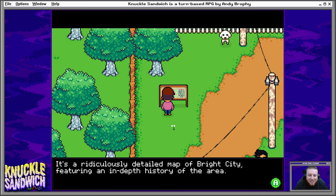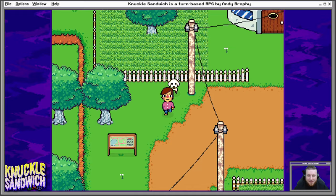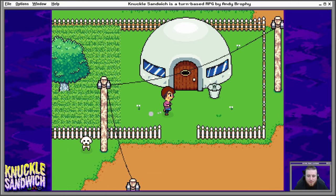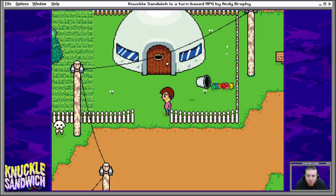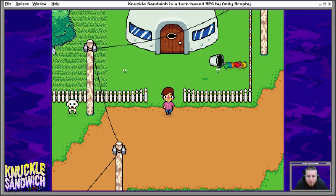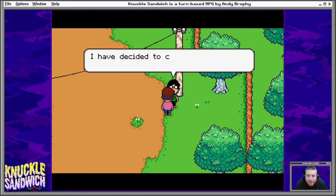This game's already silly. There's a ridiculously detailed map of Bright City featuring in-depth history of the area — there's no time to read it though. Hi doggie — wow, you look terrible! Talk about rough. What do you mean, I think I look fine. I don't know what's behind this door — it would be rude to barge in. Knocked over all that trash. Life hack: you can hold some of the items that you find.